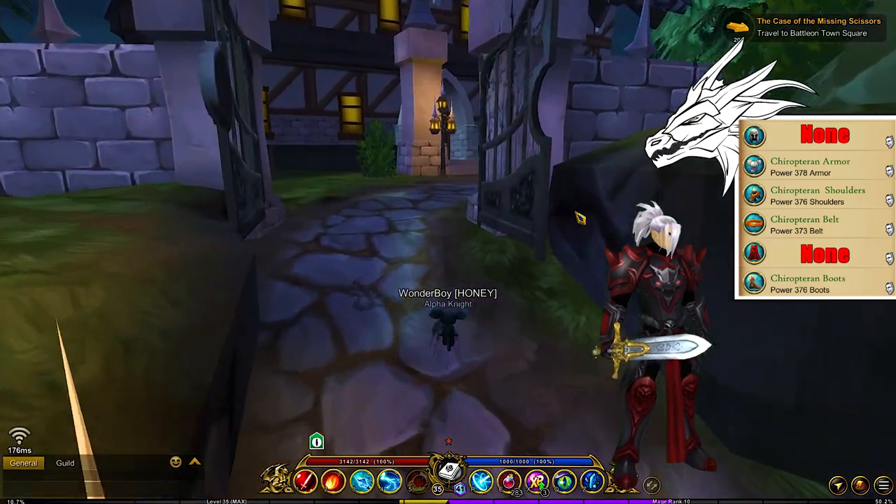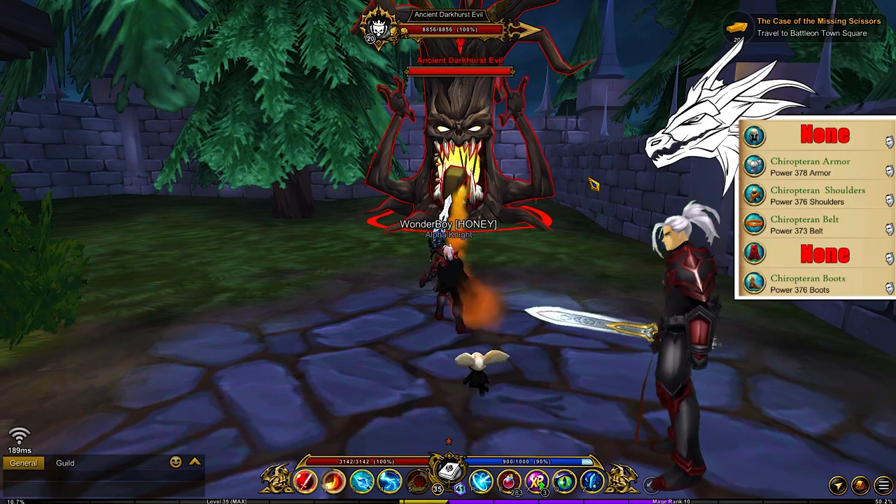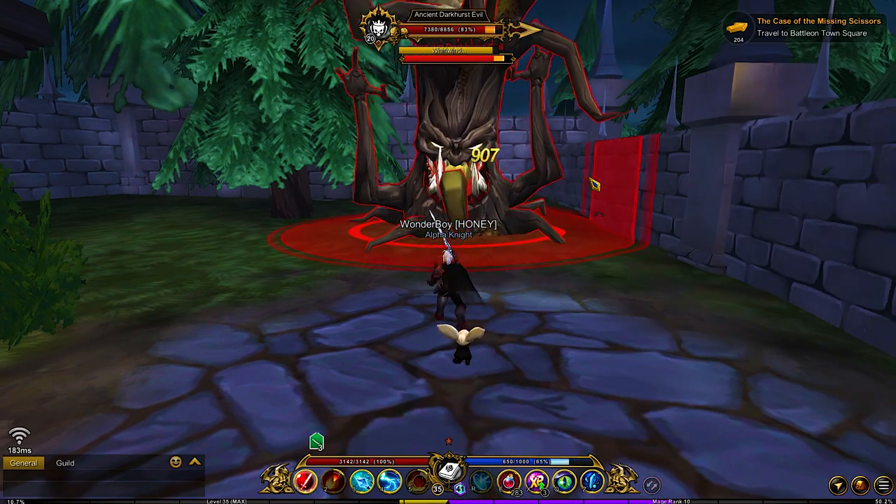When he spawns there will be a message on your screen telling you that he has spawned. This does not work if you join a room that already has him up — you just have to go looking for him.